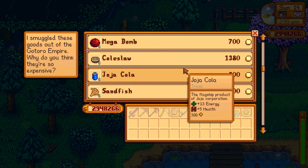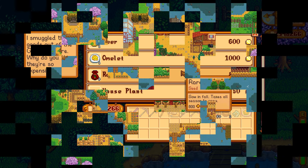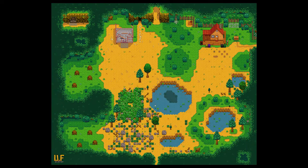However, it may come at a high price. If you have chosen the riverland farm layout or the forest farm layout at the beginning of your save file, walleye can also be caught in the pond on your farm. The forest farm layout is my favorite layout.